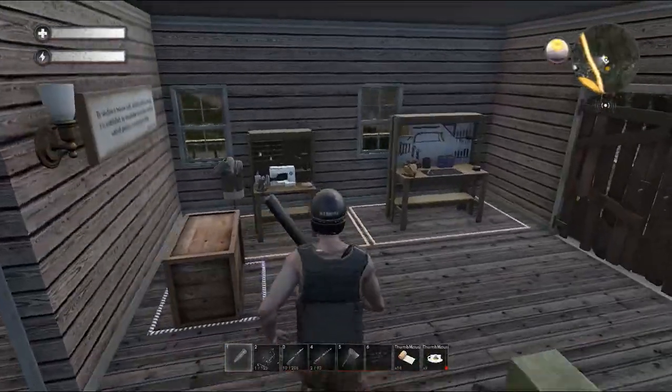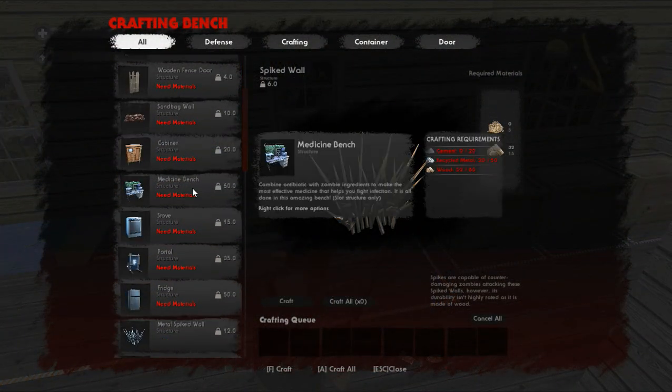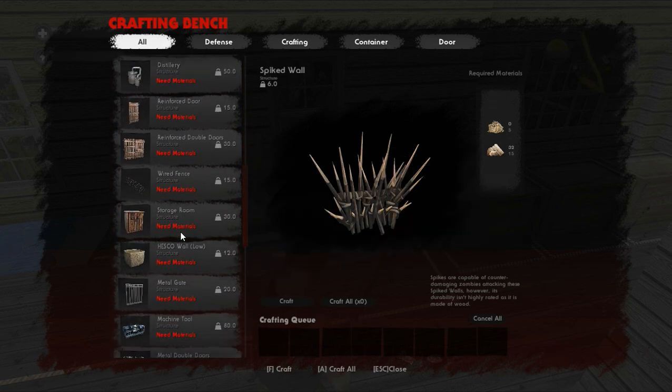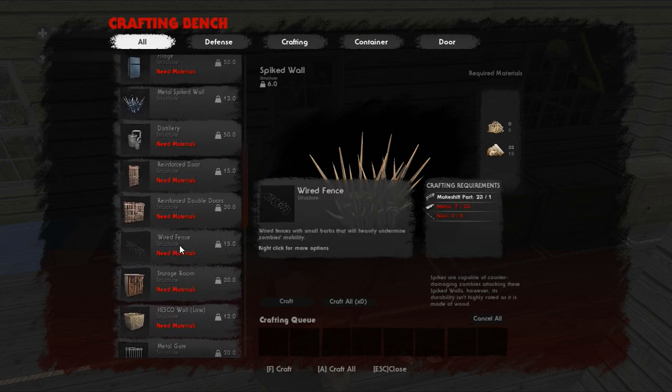Now that we have these benches in here instead of having them in that other shelter, what we can do there now is focus attention on making the medicine bench — that takes cement, recycled metal, and wood. We could also put the stove, the refrigerator, the distillery, and the oven in there, and start making our own foods and drinks, having the generator going non-stop to make sure our food and drinks don't spoil. If we had the big two-story shelter we wouldn't have to worry about having benches in different shelters, but trust me — we're really gonna want to wait for that.